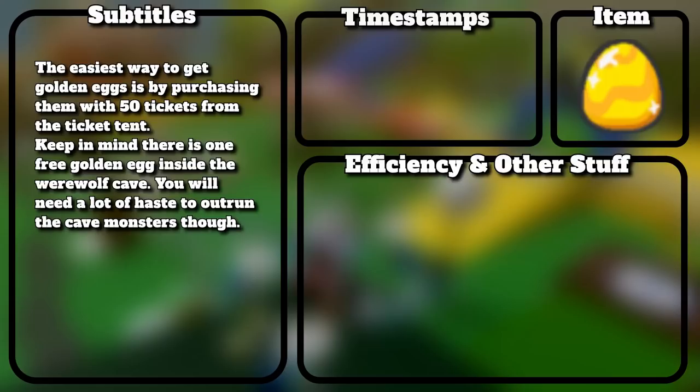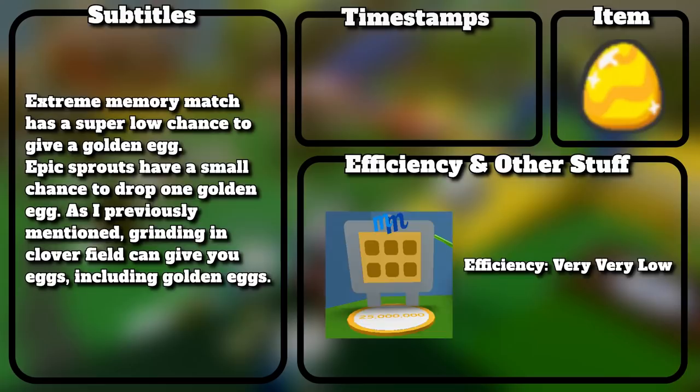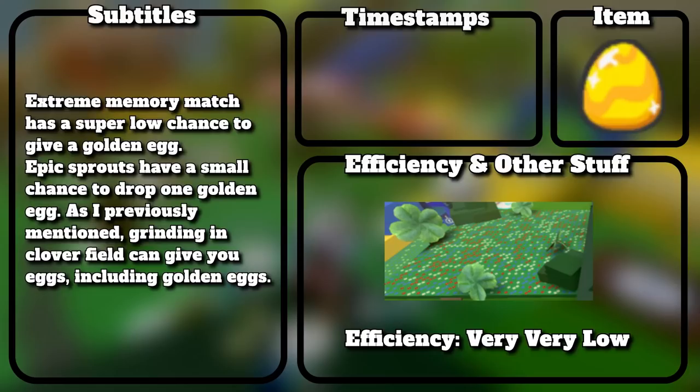The easiest way to get golden eggs is by purchasing them with 50 tickets from the ticket tent. Keep in mind there is one free golden egg inside the werewolf cave, but you'll need a lot of haste to outrun the cave monsters. If you capture commando chick 10 times or complete 50 brown bear quests, you are rewarded one golden egg. Extreme Memory Match has a super low chance to give a golden egg. Epic sprouts have a small chance to drop one, and grinding in clover field can also give you golden eggs.